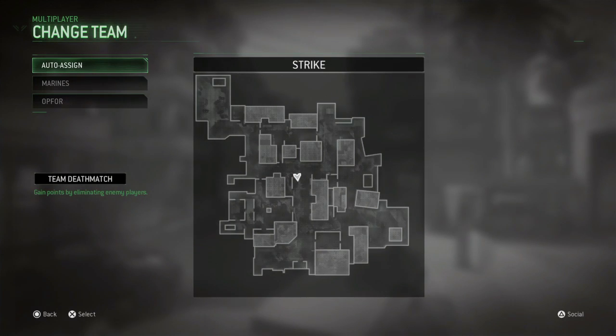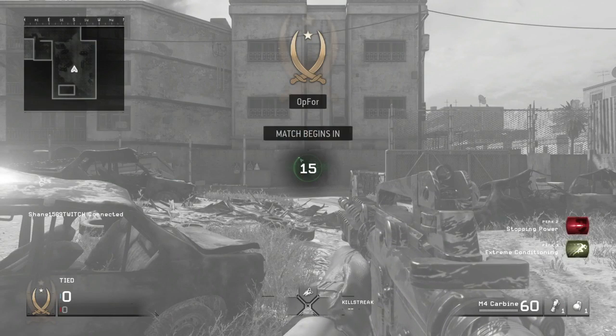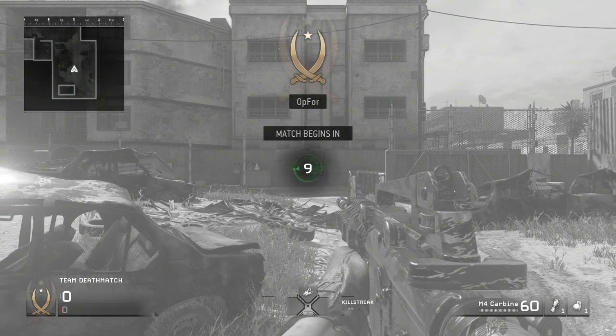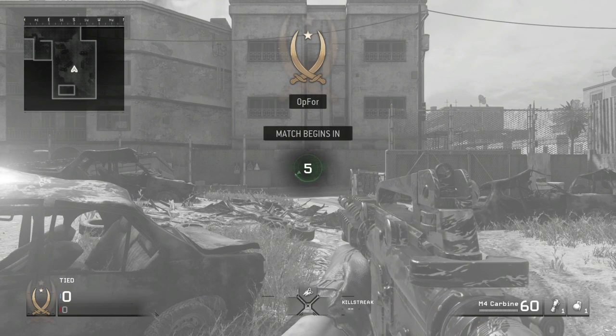Let's just spawn in. When you're spawning, you want to pick any team and make sure you have the Desert Eagle class on. I'll spawn on the right side.